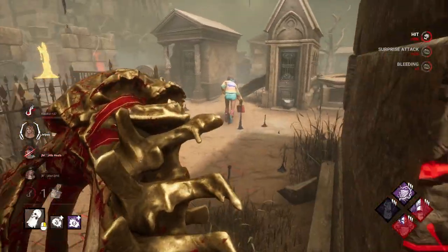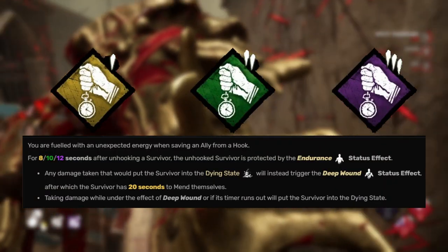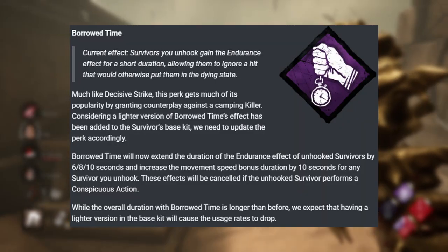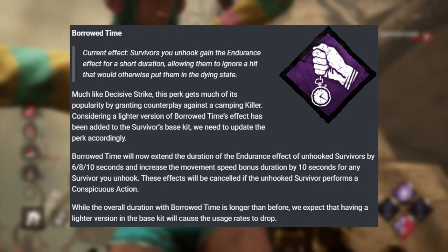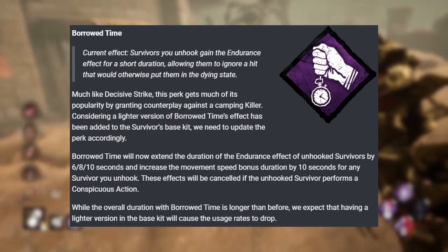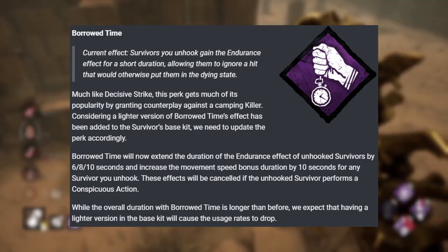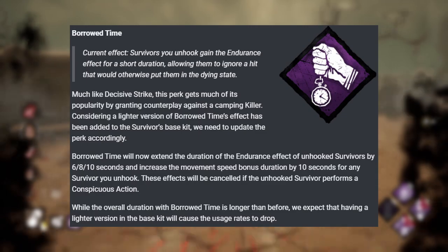Borrowed Time is another staple amongst all survivors. The way it currently works is whenever you take the survivor off the hook, for a short time after they get the endurance effect, meaning whenever they would go down, instead they don't. The changes with Borrowed Time will be that the new endurance effect everyone has is going to be extended by up to 10 additional seconds. Additionally, the haste effect you get from the core system will be increased by 10 seconds, meaning tier three Borrowed Time would give you 15 seconds of endurance and 15 seconds of 7% haste. They did that hoping that with Borrowed Time already put into the core game, you won't feel the need to run it and can skip it for a more interesting perk.